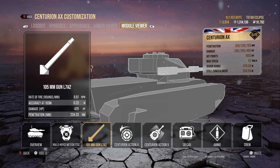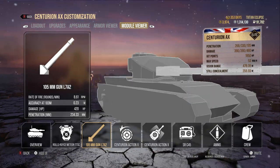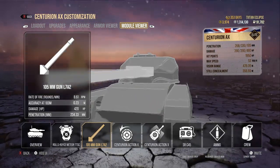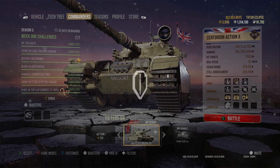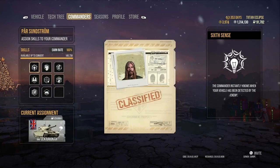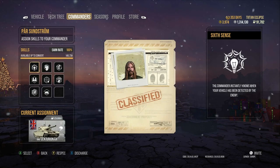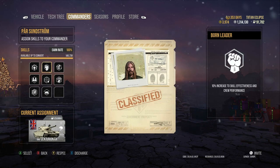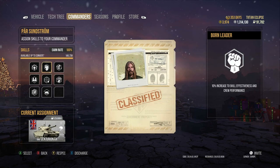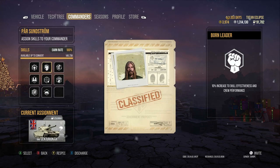It's got a really nice gun. As you can see, 0.23 accuracy using all of the perks and buffs I have on the tank, which I'll show you now as a guide. I've got 6th sense, obviously — I have that on every tank.